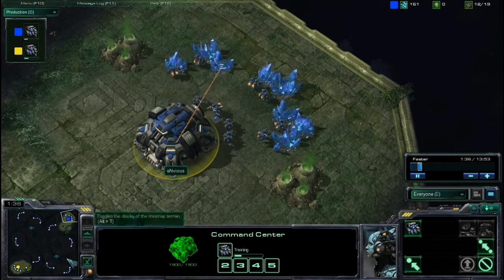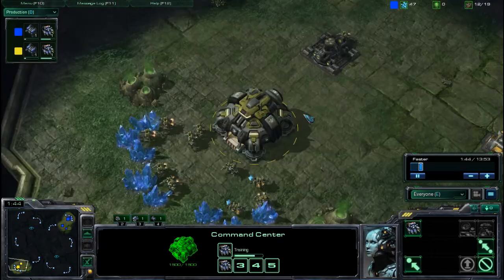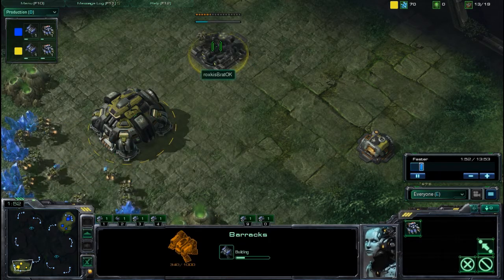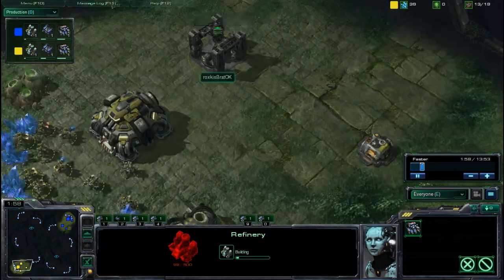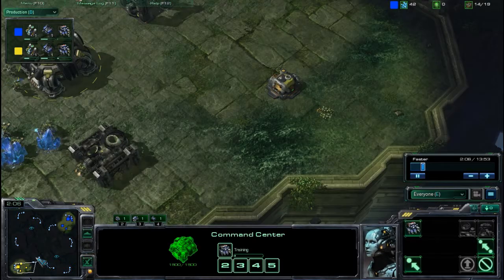We have a Terran versus Terran. Blue is Envious, and yellow is Braddock. I'm not really familiar with who Envious is, but Braddock is a famous Terran known for his bioplay and dropships. We have an early refinery and barracks — standard Terran play, of course. Looks like mirror matchups so far, which you can also see in the production tab.